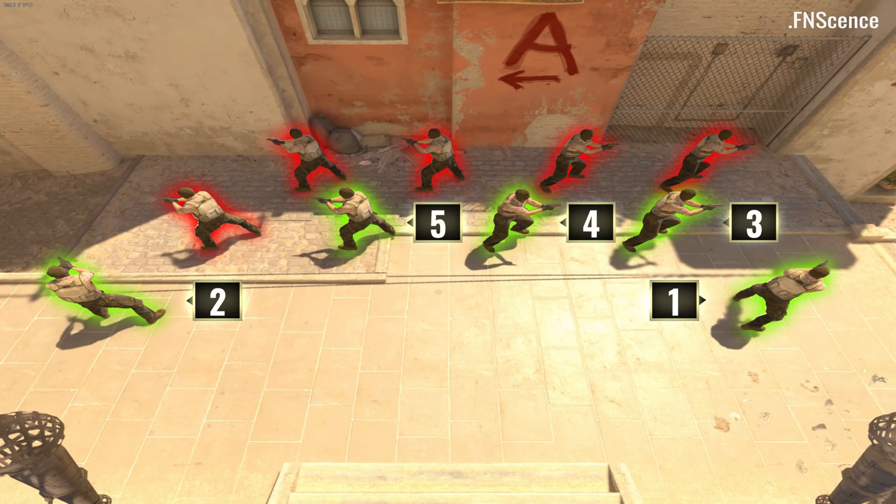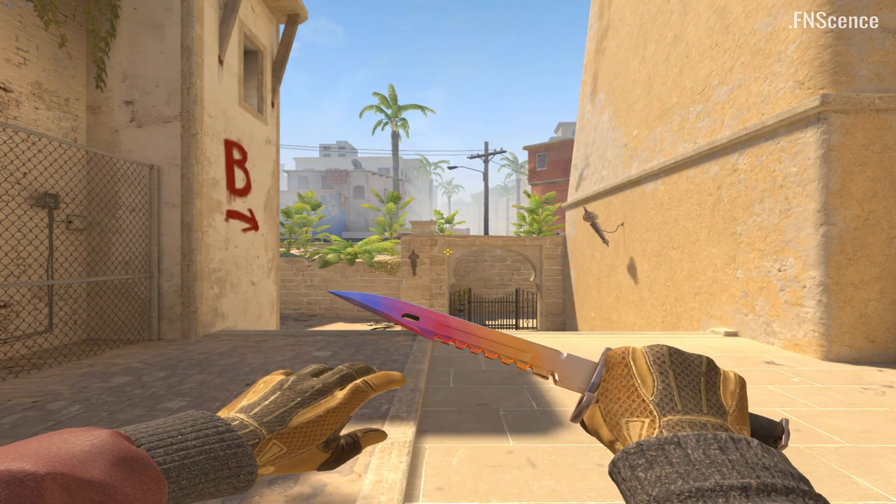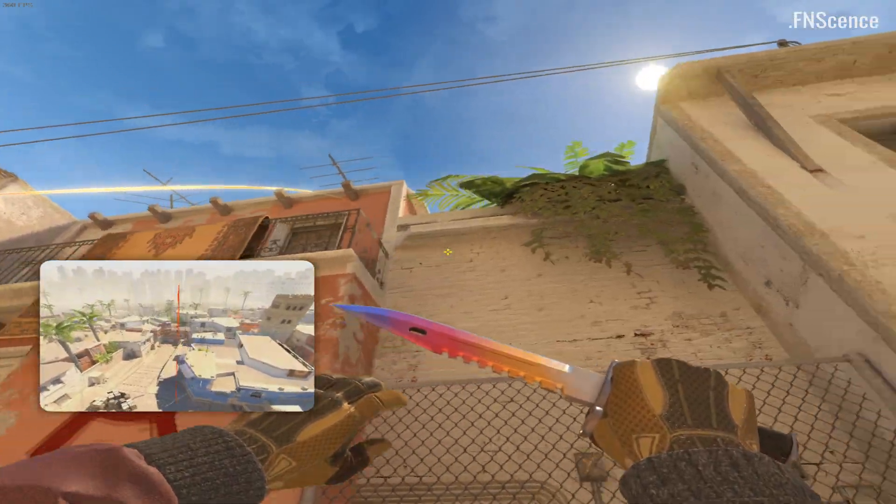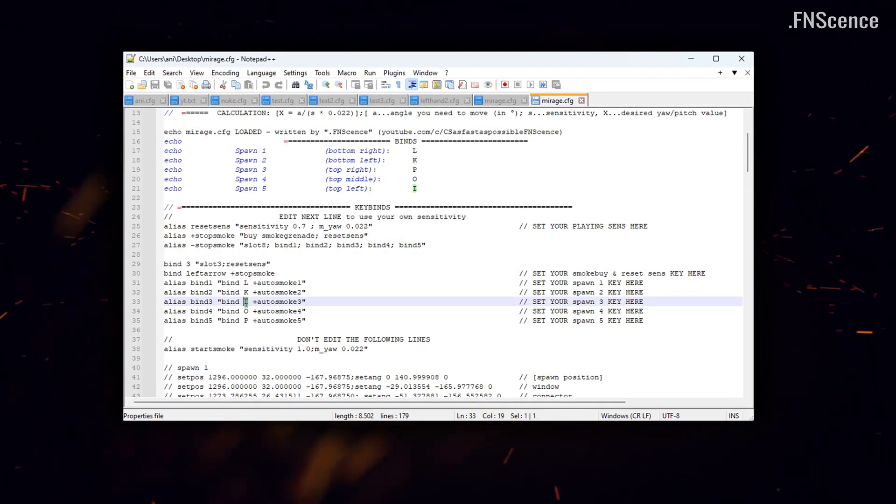There are five possible instant spawns on Mirage. I dedicated a key bind for each of these spawns, as well as another key that purchases and equips a smoke and works as a reset for the config. You can change the keys by editing the config file.